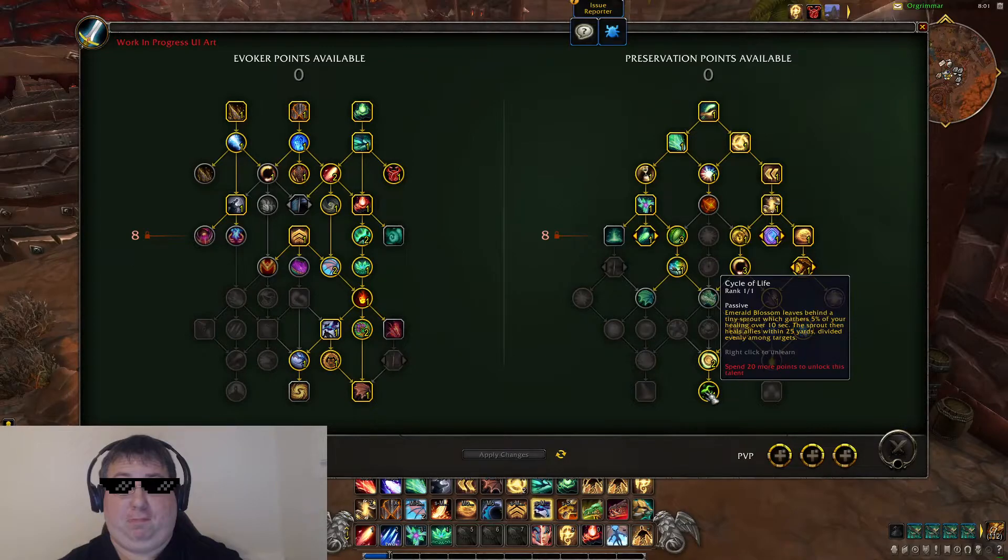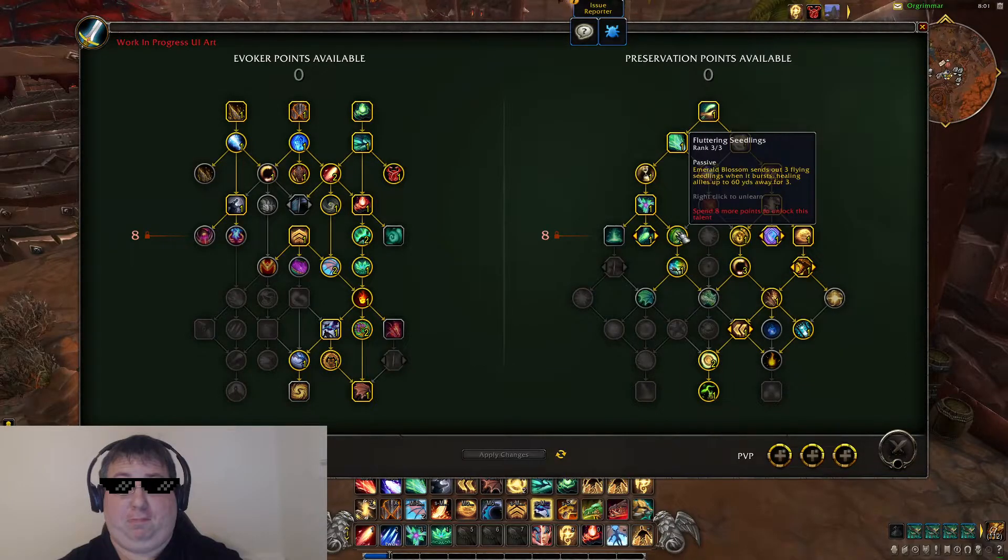The one I took is called Cycle of Life — it says your Emerald Blossom leaves behind a Tiny Sprout which gathers 5% of your healing over the next 10 seconds, and then after that 10 seconds it pops and throws out that healing. Kind of similar to a Shaman's Cloudburst Totem but a lot weaker. There are other talents that make it so one Emerald Blossom can spawn more Emerald Blossoms — so sometimes it just chains and I have Emerald Blossoms everywhere, all leaving little seeds, but it's kind of random. I can control the initial one I cast, but sometimes it just pops into a whole bunch more Emerald Blossoms and it looks pretty.